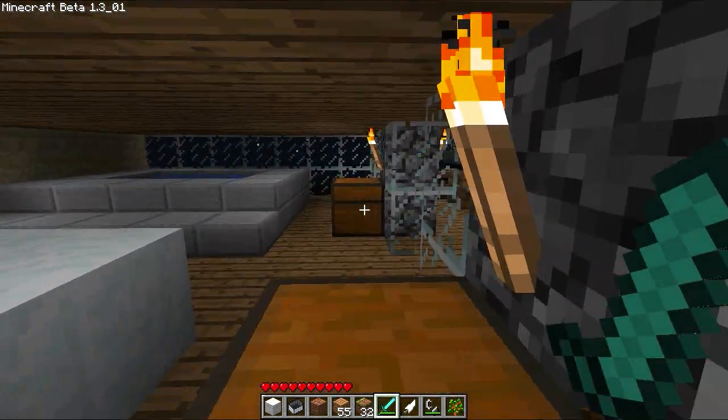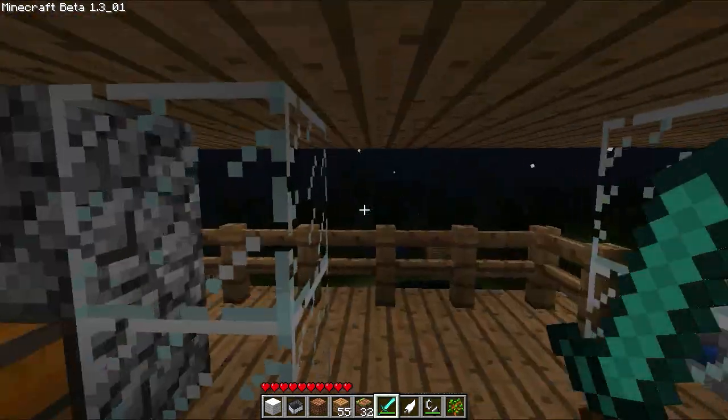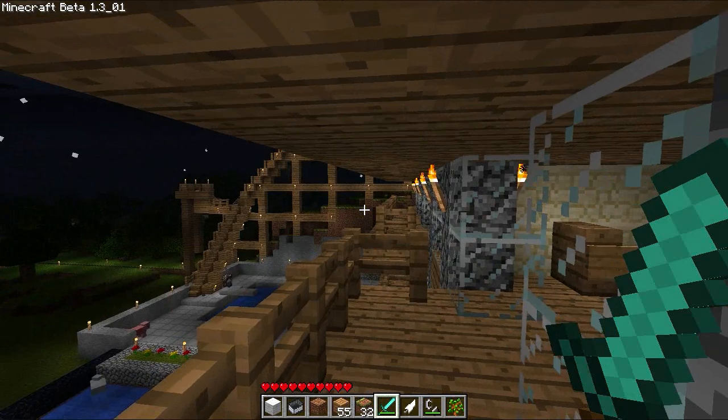These are the second floor — these are better rooms. They have that big tub, a little table and seating there, and then they have big balconies on the front facing rooms.